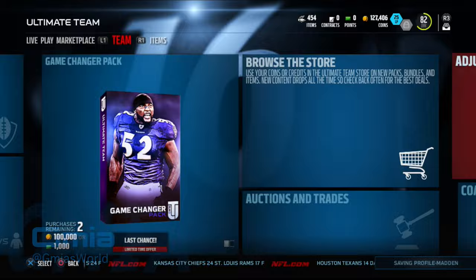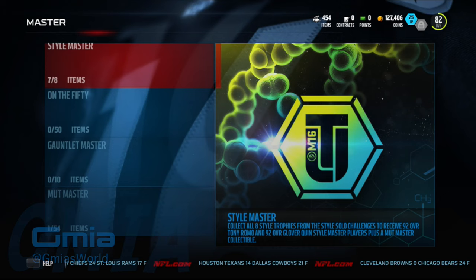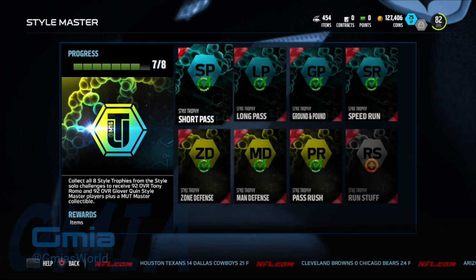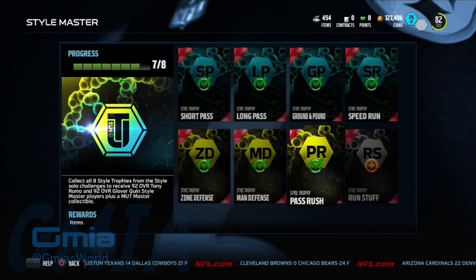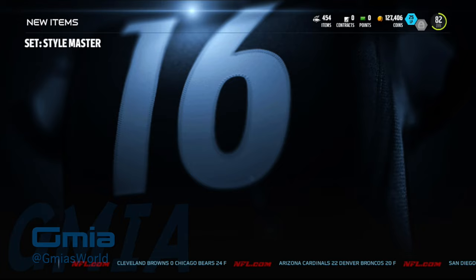After you complete all those things, you're going to go over to the sets. For each style you complete, you're going to get something to be inserted into the master set. The item you get is a style master icon. I waited to show you guys — every time you complete one, you put the style master icon in where it goes. This is the last one I just completed, so I'm going to get a 92 overall Tony Romo and a 92 overall Glover Quinn. Let me go ahead and add it to the set.